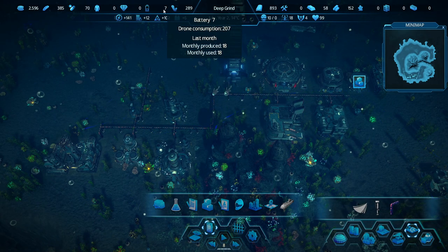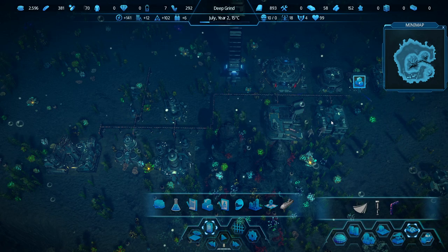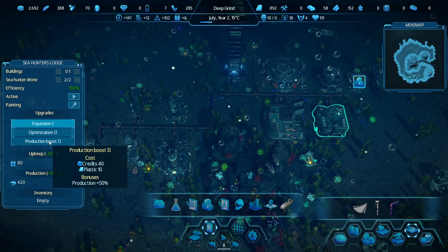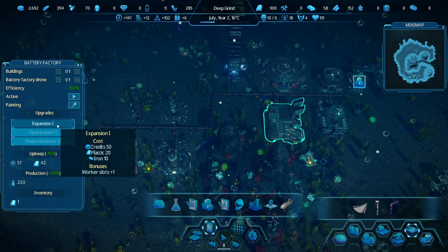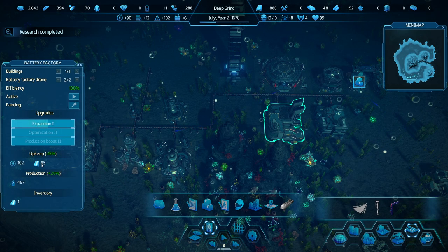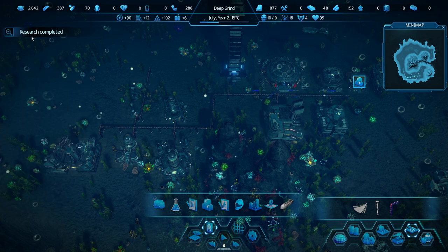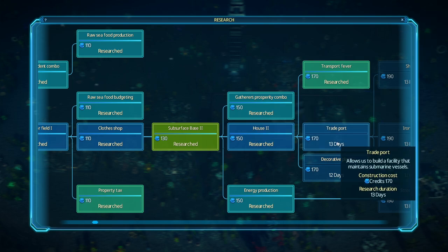How are the batteries? Batteries are going down. We can do another production boost here. Production boost two — we need tools. Expansion — yeah, let's just do it. We'll probably eat through the plastic too fast, but the next research: House 2 is done, trade port — it's pretty handy.